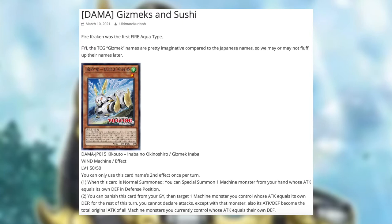I already feel like this is going to apply mostly to the Gizmex only. Second effect: you can banish this card from your graveyard, then target one machine monster you control whose attack equals its own defense. For the rest of this turn you cannot declare attacks except with that monster, and its attack and defense become the total original attack of all machine monsters you control whose attack equals their own defense. It's not bad — allows extensions and builds up attack — but overall not particularly too amazing. Maybe the synergy of the other cards will be better.